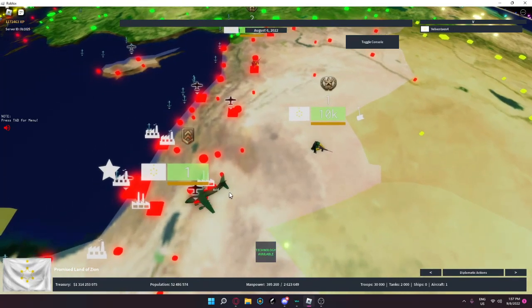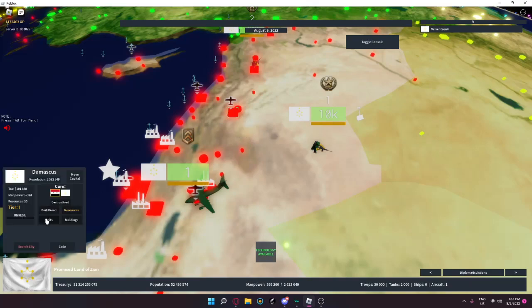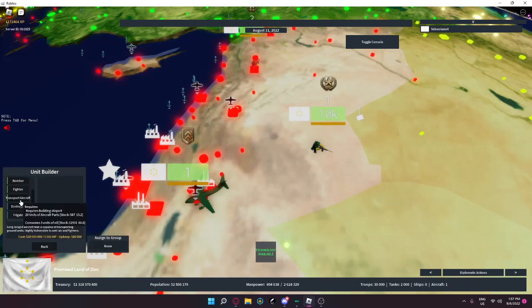I'm gonna show you all how to use transport aircraft. Transport aircraft cost 30 million, they cost 5,000 manpower and have an upkeep of 8,000.